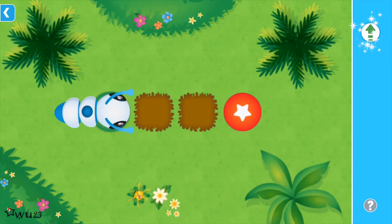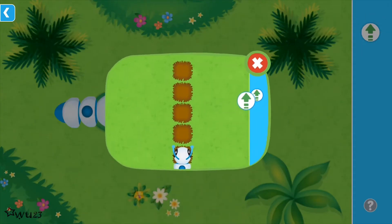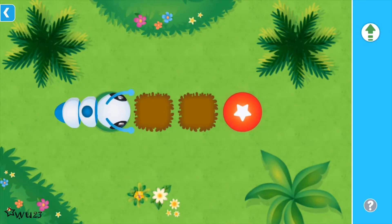Forward! Use the forward command to move me forward. Hmm, I wonder how I can get there. Drag the commands into place. Then, tap the target to go.